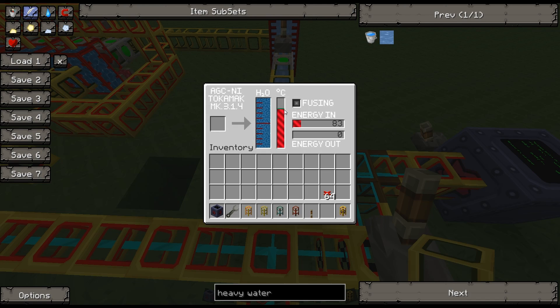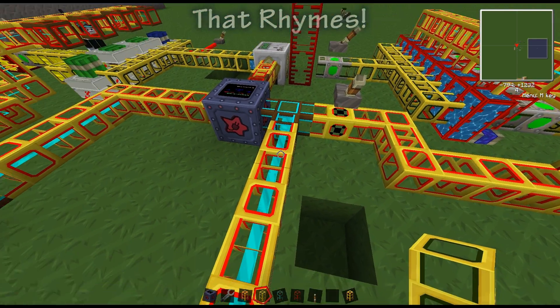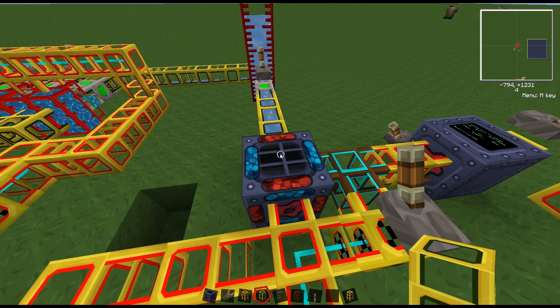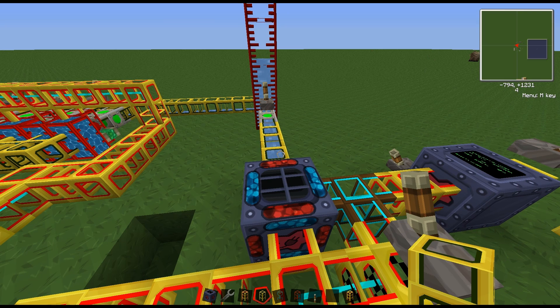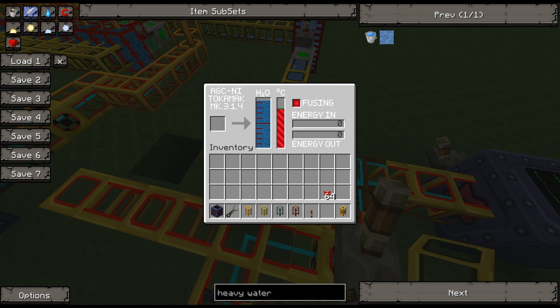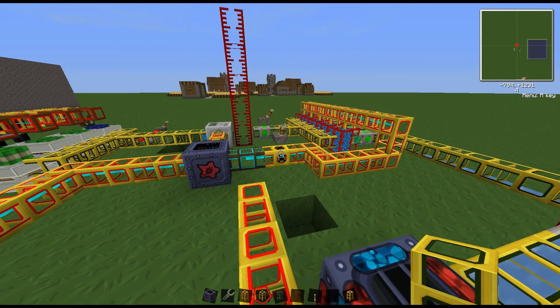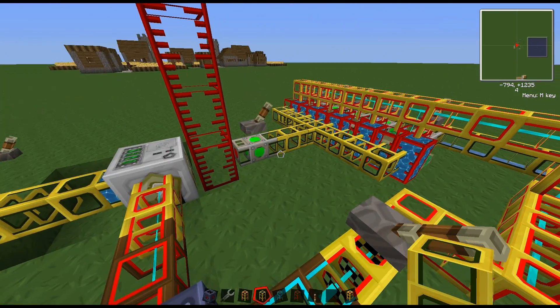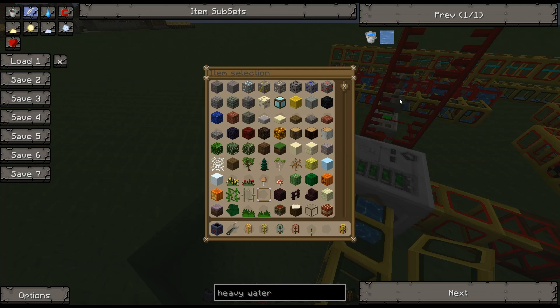We're almost fusing and once it starts we go and enable the refineries. There we go, we're fusing and look at all the water we're using - we're using that water really fast. If you look at the tank it's going down steadily, which is not good. We are producing zero energy units per tick, but if we keep it consistently supplied with water... our pump drained out. That's not good at all.